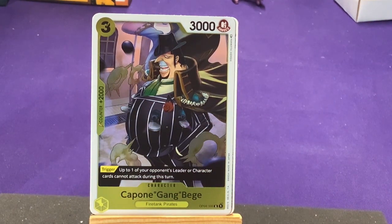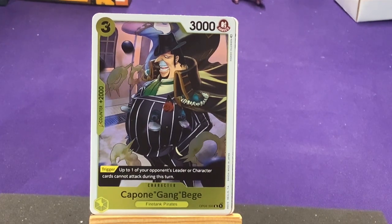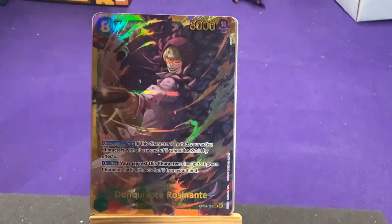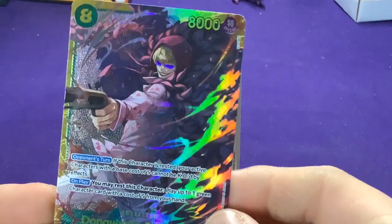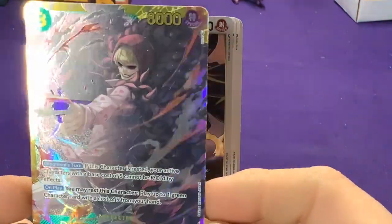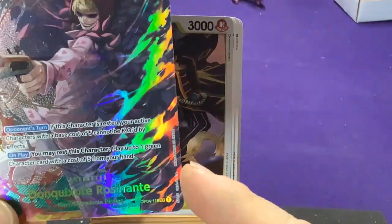Our first rare is Capone Beige from the Fire Tank Pirates. Interesting — he has guns inside his belly. Trigger: up to one of your opponent's leaders or character cards cannot attack during this turn. Nice. We got a different grouping in yellow, which is always fun — not just Big Mom's Pirates. Then our next rare — holy crap, second pack and we drew a secret rare. I also think it might be the alt art version, because of the textured foil on the side — that texture usually tends to be an alt art version. Plus alt arts like to go out of the boxes.